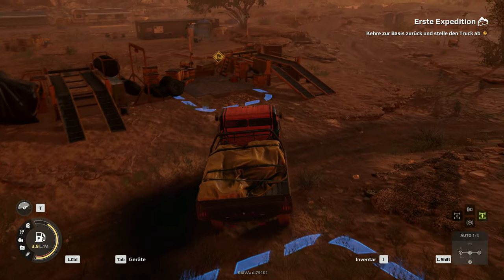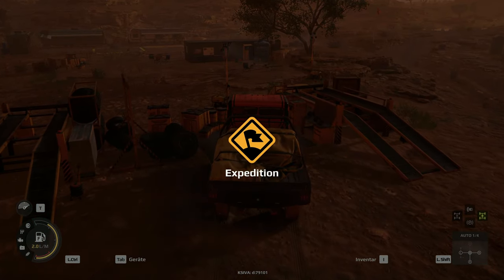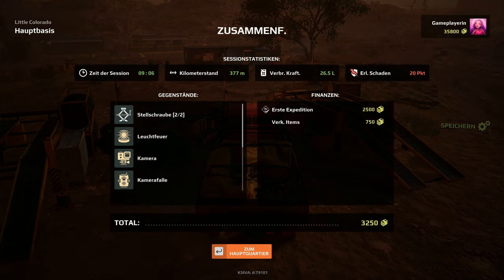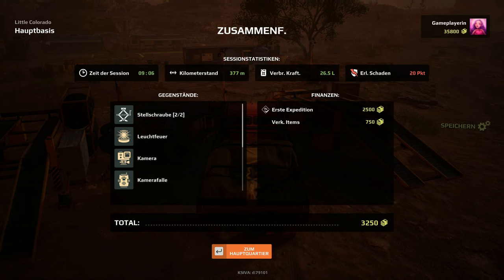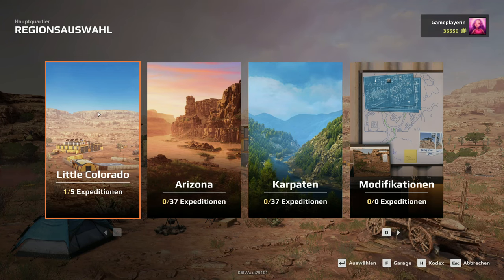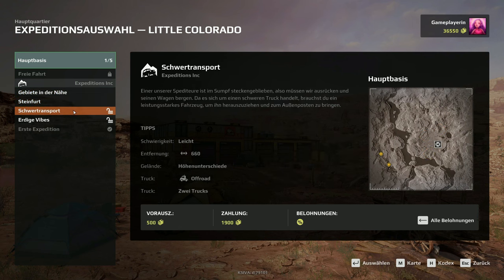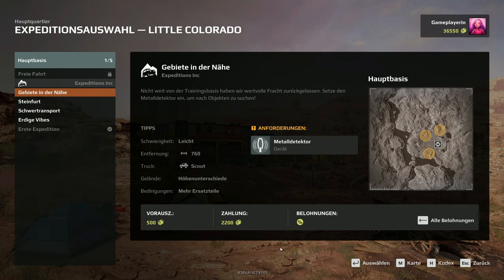Kehre zur Basis zurück und stelle den Truck ab – wahrscheinlich hier vorne. Vom Management abgesegnet, und 'In die Wildnis' haben wir freigeschaltet. Sponsorenzahlung: 2.000. Nimm weniger als 200 Schaden – da haben wir noch einen Bonus von 500 bekommen. Sehr schön. Dann sind wir wieder in der Basis und wir haben direkt vier Sachen freigeschaltet: Gebiete in der Nähe, Steinfurt, Schwertransport, Offroad und erdige Vibes. Ich würde dann allerdings sagen, dass wir hier erstmal einen kleinen Cut machen.